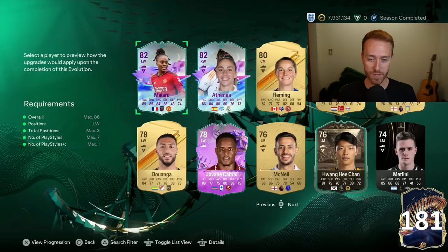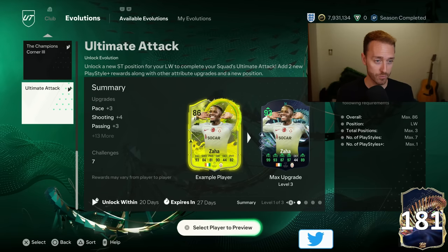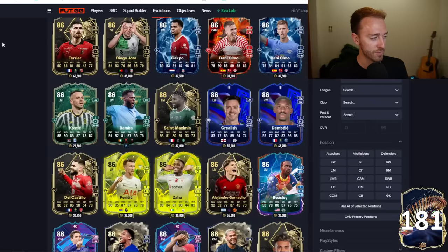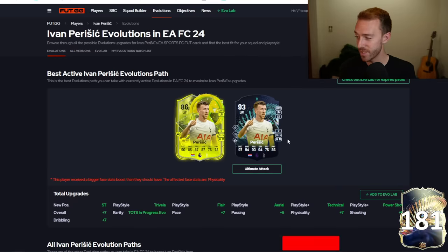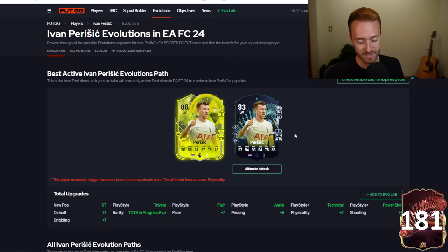There are so many options for this, whether it's a special card you have or an evo you've been waiting to evolve. I heard that the Darwin Nunez Founders Evolution finally fits into this, and that's something people have been waiting to evo for a really long time. If you take a look at Futbin and Fut.gg, you can see there are a lot of special cards that fit into this evo. This Parasich actually looks insane - 4-5 with mid to high 90 stats. That is an insane item.